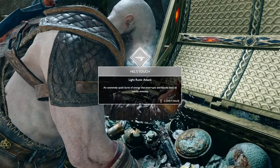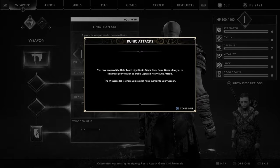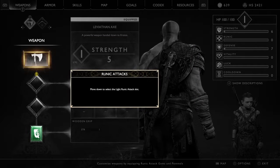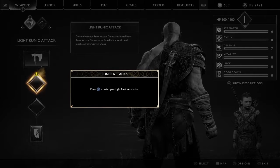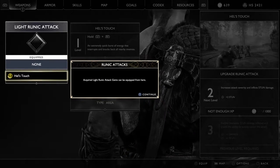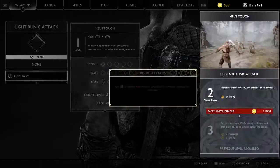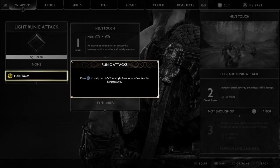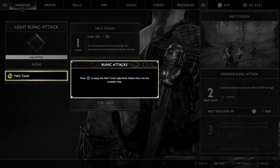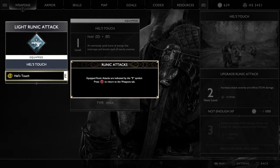We reach in and here's our runic gem in a little pouch. It's going to tell us to press Options, so go ahead and do that. It will explain how to apply this runic gem to our axe, what it does, and how to upgrade it. Go down and select that slot, press X. Select Hell's Touch, which is the runic gem we acquired, press X. It will tell us we can upgrade it with money, but we don't have any, so go ahead and apply it with X.